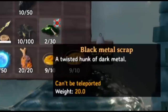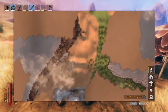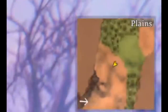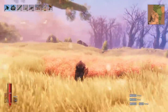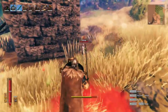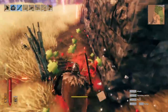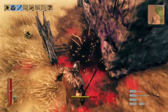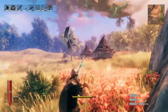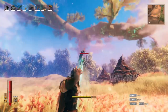Step two: how to get black metal scraps. You need to come to the plains biome, which looks like a beige yellowy color on the map — a huge area of rolling hills and grassy plains you really can't miss. To get black metal scrap you must kill the fuling enemies. Each one will drop a piece of black metal scrap, and berserkers and higher level fulings like one and two star enemies will drop multiple pieces. Be careful though, as they are high level enemies and hit really hard.